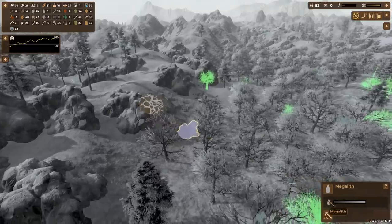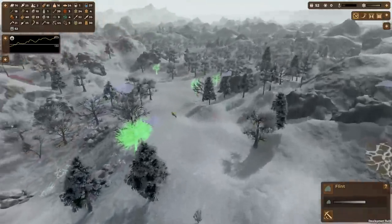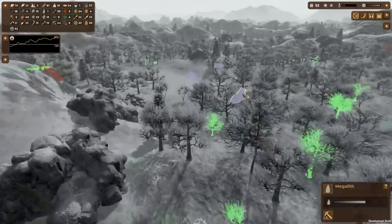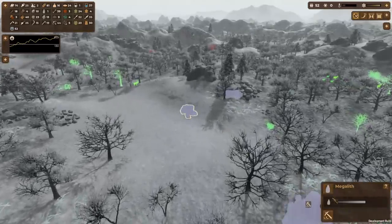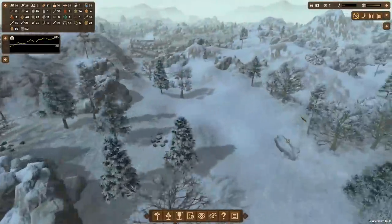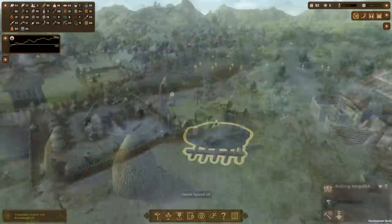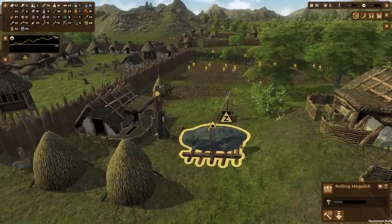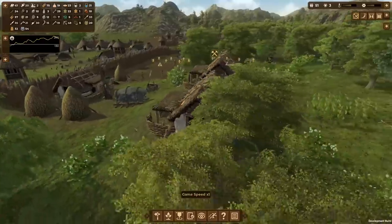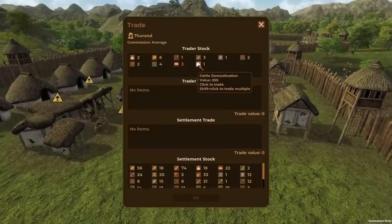It's going to cost three logs and three leather to prepare each megalith for transport, then roll it all the way over. I don't have enough megaliths nearby — let me mine all of these. That's three, four, five, and six! They're preparing it for travel — get this moving all the way over here. We got one knowledge point for that. Another trader arrived — they've got cattle domestication!